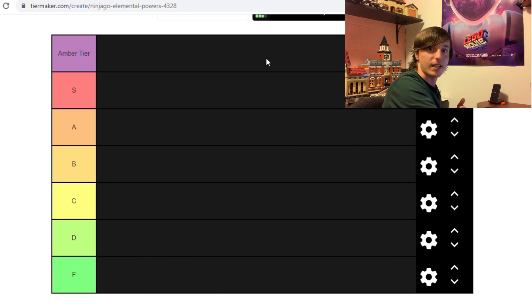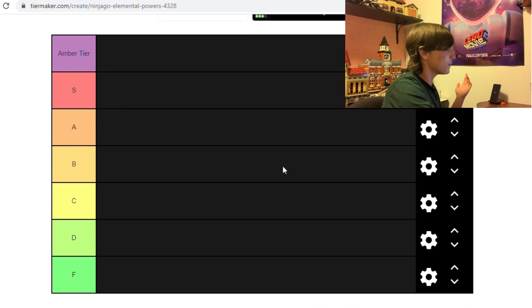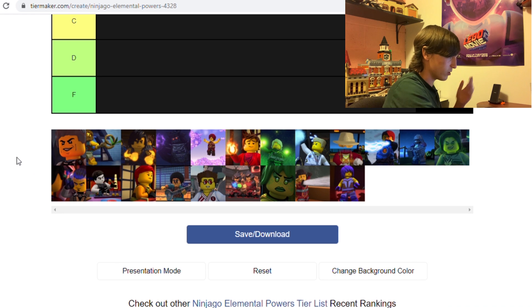I'll be using tiermaker.com, and this time instead of stealing somebody else's template, this is my own that I made a couple months ago. We've got all the elemental masters here. I'm going to rank the powers, not the characters — the characters and the powers are two very different things — and I'm not ranking them by how much I like them, I'm ranking them on their strength. Like Gravity: I like that power a lot, but I don't think it's very strong. I'm judging them on how useful I think their abilities are — if you put all these guys in a fight or send them on a quest, who would be the most successful?